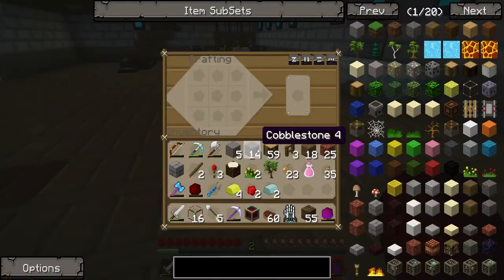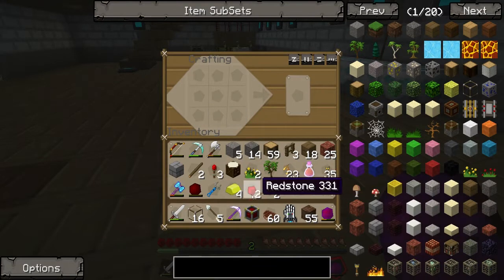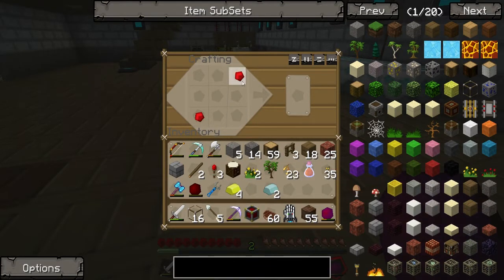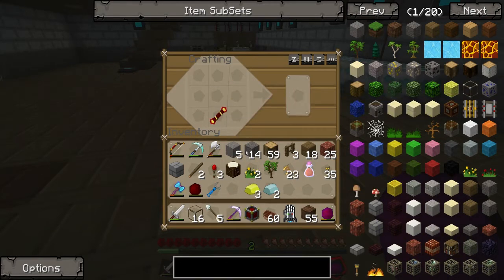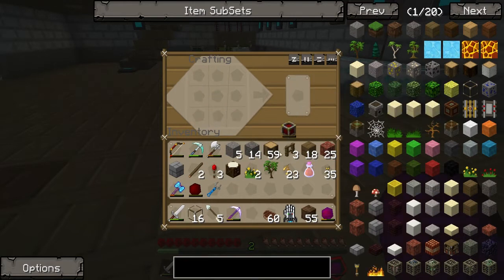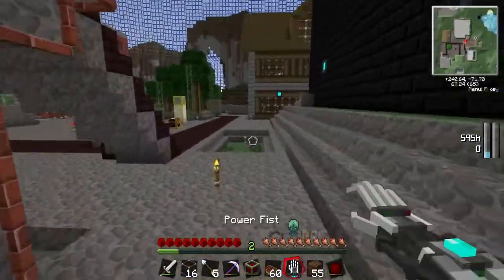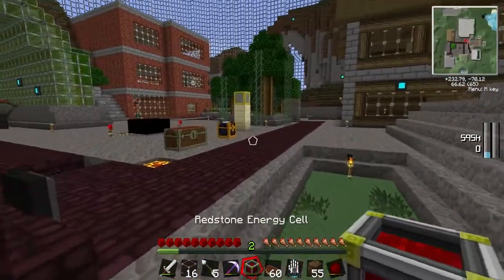It's working now! Somehow the energy tesseract was set to redstone control. There's a lever next to it and it was on. It was set to when the power is on and it doesn't work. Bloody power things. Fine. Sorted them. Sorted. Good. Cool.